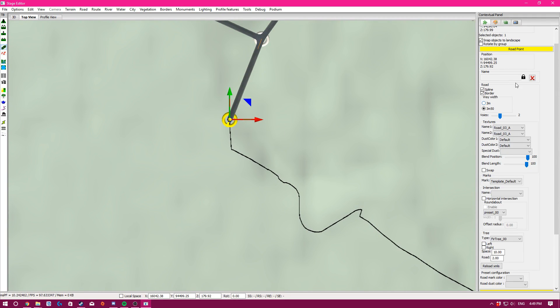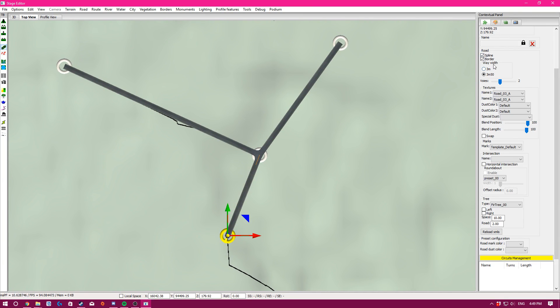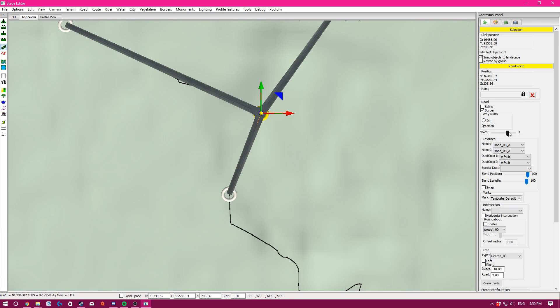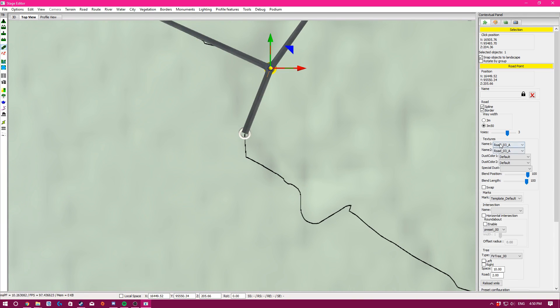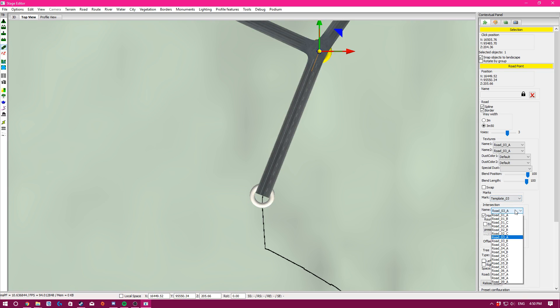The road tool options include changing the width of the road. With spline on, once you click off one segment it ticks off all of them, meaning you can change them individually — but as soon as you click back it applies to all. I'd leave it at width 3 for now since we're not in the mountains yet. Road 07 is cobblestone, 8 and 9 are gravel, and there's special dust color. There's also 'Marks' which shows road markings — I see a lot of people forget those when making stages.